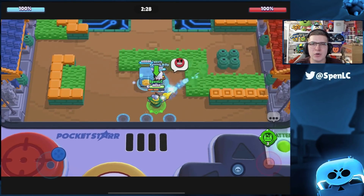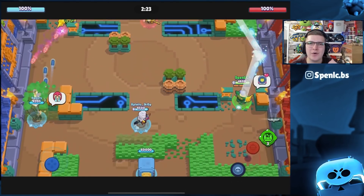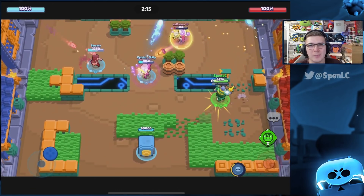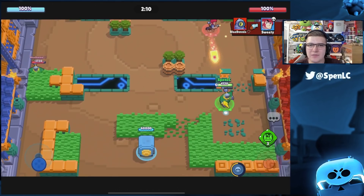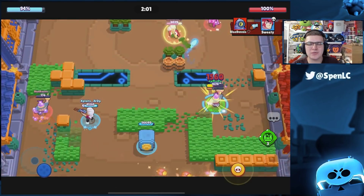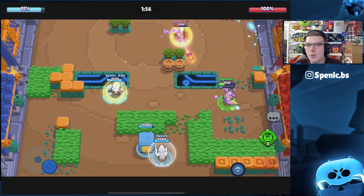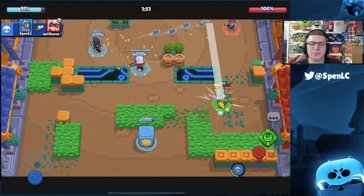Moving into set number three, we have Heist on Safe Zone — a really good map for this challenge. The top combination is Byron and Daryl, which has insane synergy in power league right now. Synergizing Daryl's roll with Byron's heals is so hard to deal with, making them your main damage dealers. Grom goes on the right-hand side throwing bombs and completely dominating the map. If you want a more traditional route, Colt with his wall-break gadget opens up the right-hand side wall for Rico to dominate that lane.